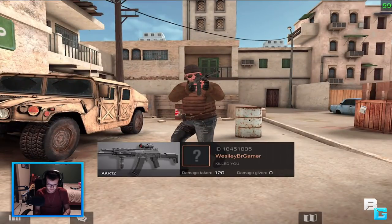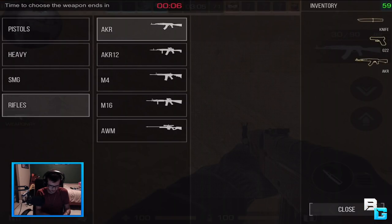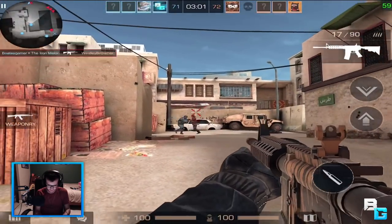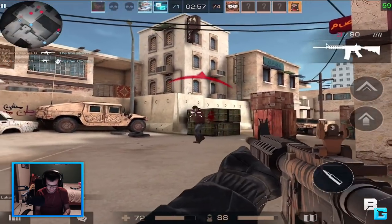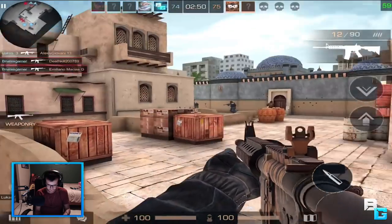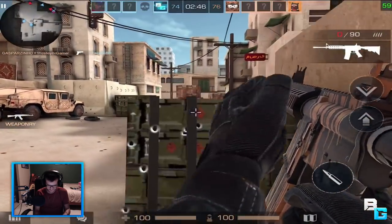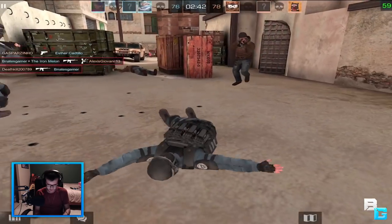Let me switch guns. Let's go to gun number four — this is the one I have a skin on. I did open one case and I got this skin. Yo, how are we losing? I just realized we're losing.